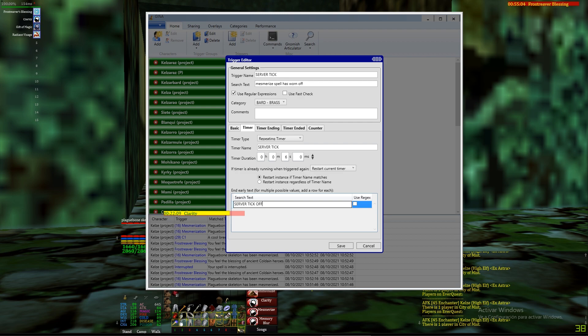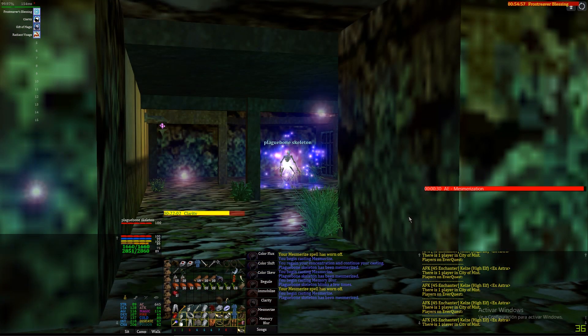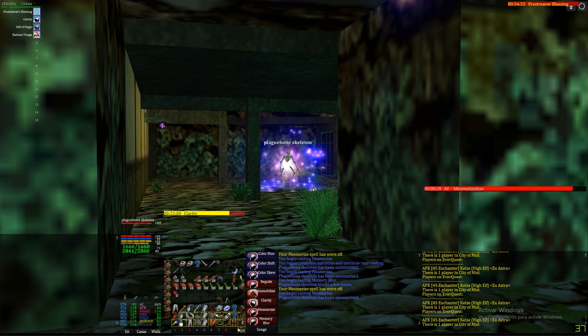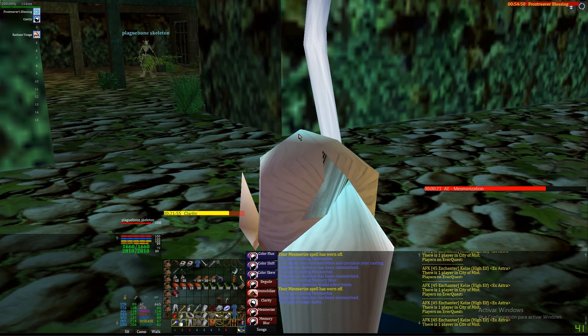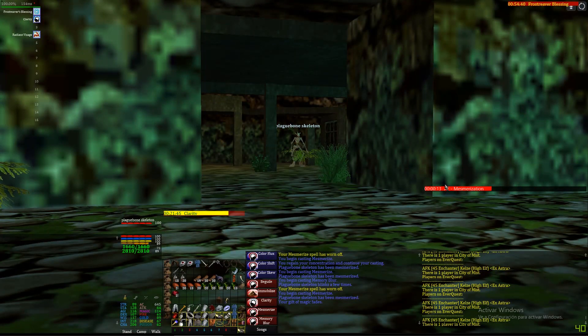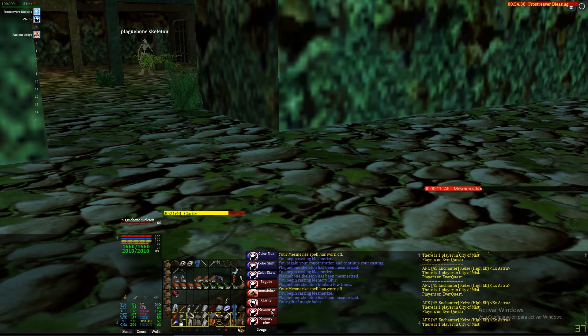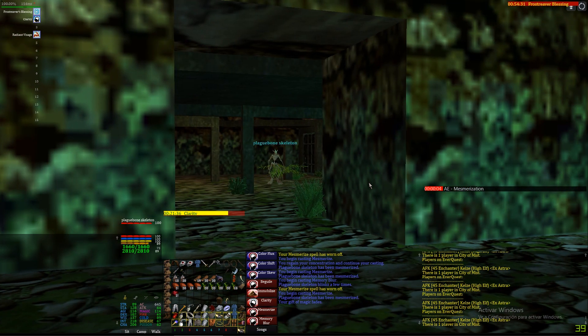Okay, so now we go in - I mesmerize them and I get an approximate timer for the mesmerize. It is one, but since the mesmerizes are based on server ticks that's not very reliable - you get an idea but not exactly. That is what I want, so when it's about five, four, three seconds left I will cast a new mesmerize, and when it goes off I will get my server tick timer.